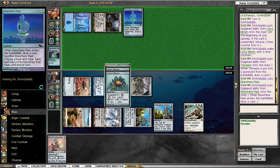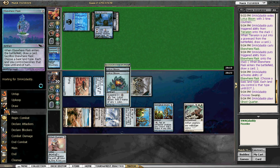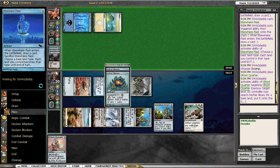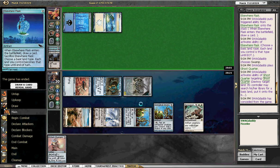Now all his lands are the same. He's basically drawing lots of cards. The Ghost Quarter — he's using Ghost Quarter to get another land, and it doesn't come into play tapped, so that gives him colored mana. And he realized he can't win, so on to game two versus Eggs.